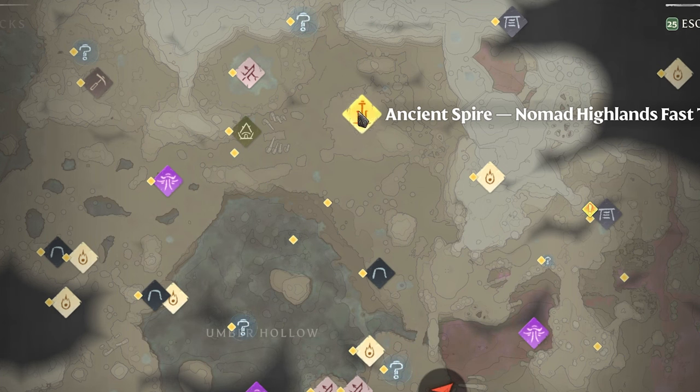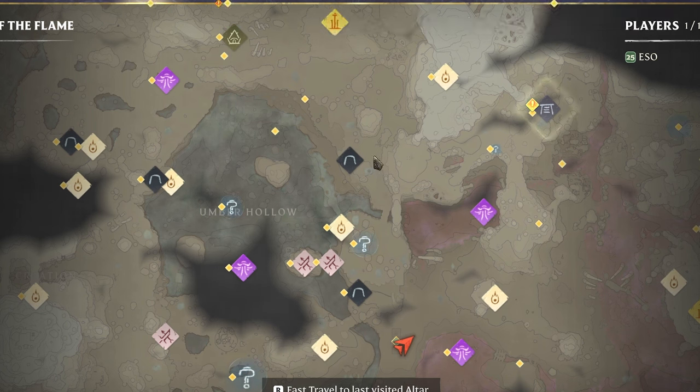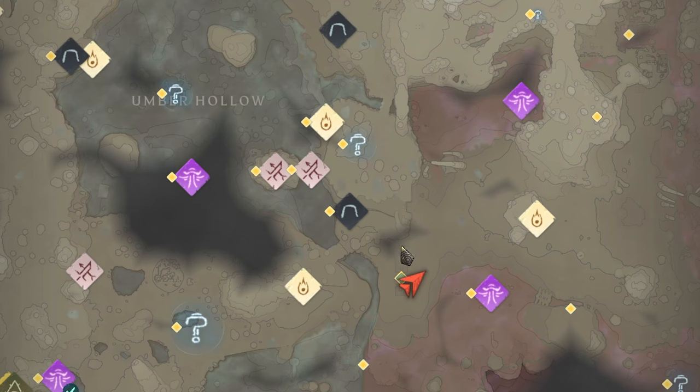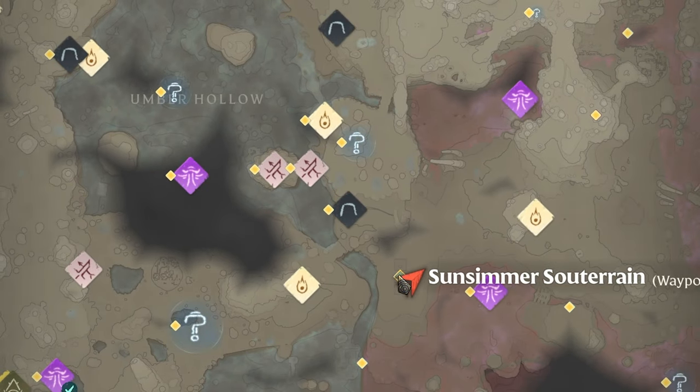Starting from the Ancient Spire in Nomad Highlands — if you don't know how to get to this location, there's a guide link below showing you step by step in a walkthrough. From this location, we're going to go directly south past the Vulcan Cave Passage, and you'll be able to follow this path and across a bridge here, and continue going south, where you'll jump off a rock into the Kindle Wastes, where you can find Sun Simmer Sauterain, which is a farm just here on the map.